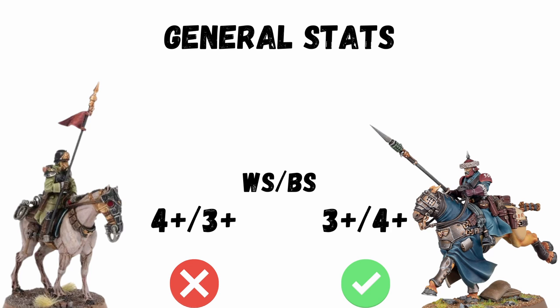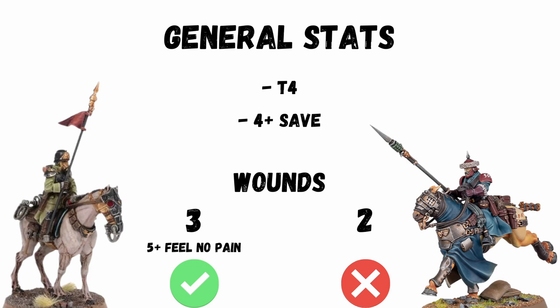They have a switch around of weapon skill and ballistic skill with a 3+ weapon skill, and this makes more sense because they are all about the charge. The Death Riders are more resilient, which is the only place they win out. Both are T4 with a 4+ save, but the Death Riders have one more wound and a 5+ feel no pain.